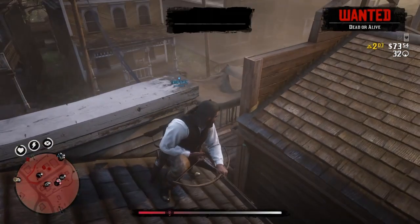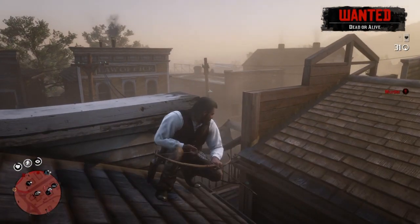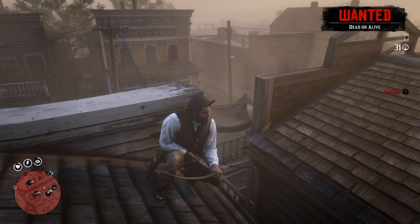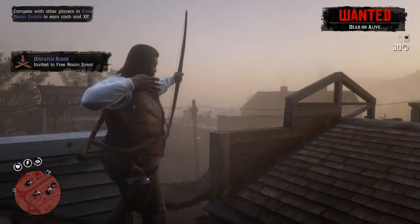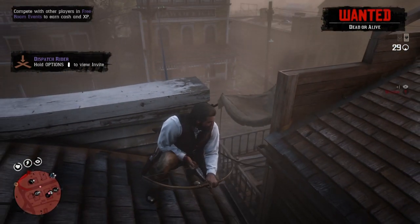It also helps if you get on a high place — like you see me right now, I'm on top of a roof. It's very difficult for the lawmen to actually shoot you here. I read online they do a lot more damage, so I would stick to the high ground. It's also a lot easier because you have a height advantage, so it's better for aiming.